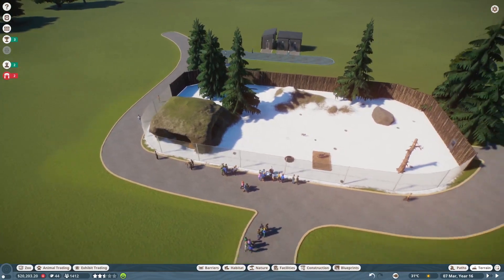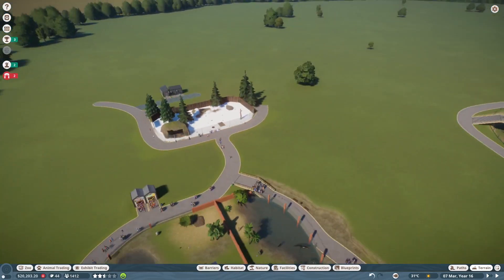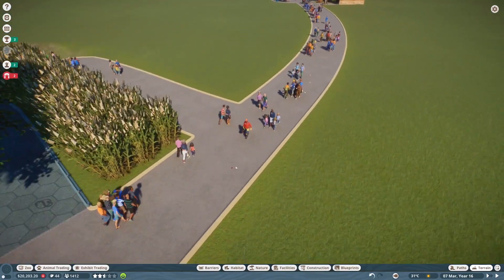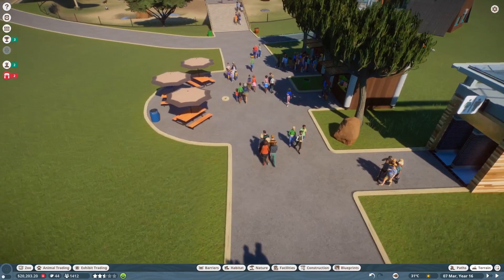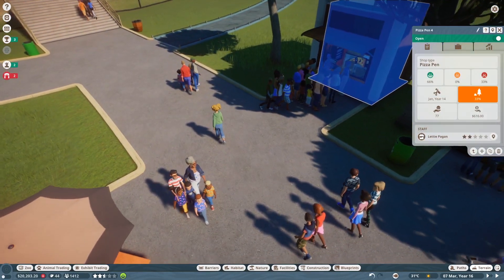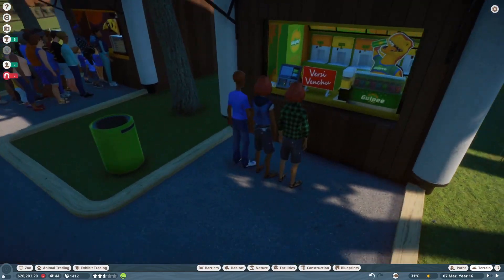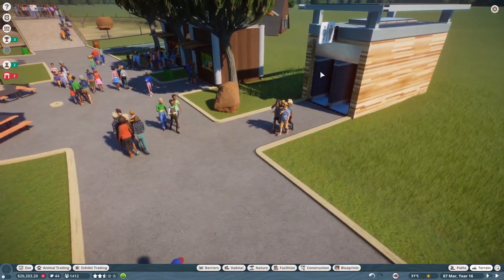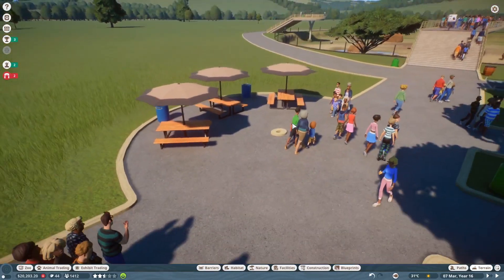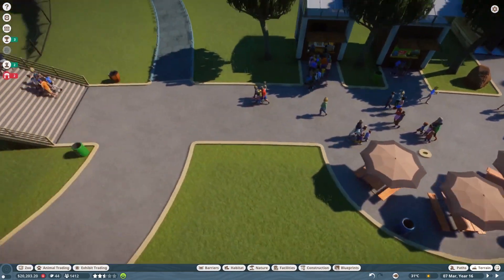You can get lost in this game for hours and hours and hours and still not want to leave. There's a lot of trash — I need to work on that. We come over here and I made this little picnic area where there's pizza! Pizza Pen 4! They're unhappy and waiting in line for someone to get there, and the bathrooms. But I found picnic tables! So I put some picnic tables in here — you can only put picnic tables on a paved road, so I had to make this little circle place. Which is pretty cool.